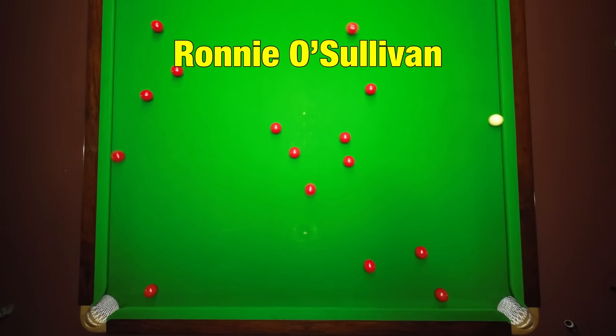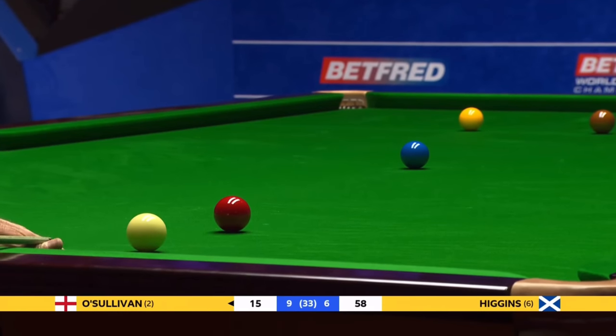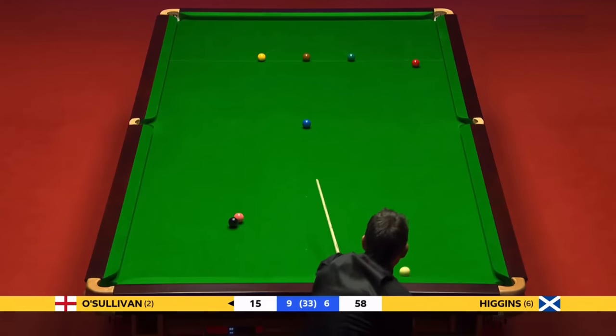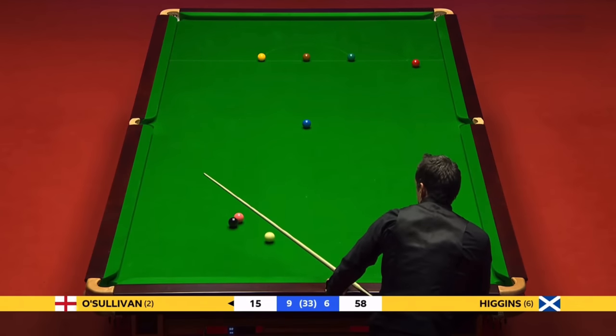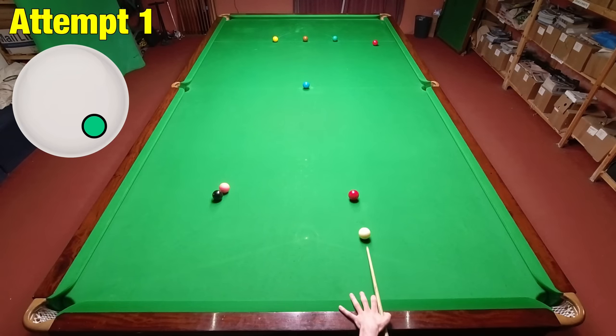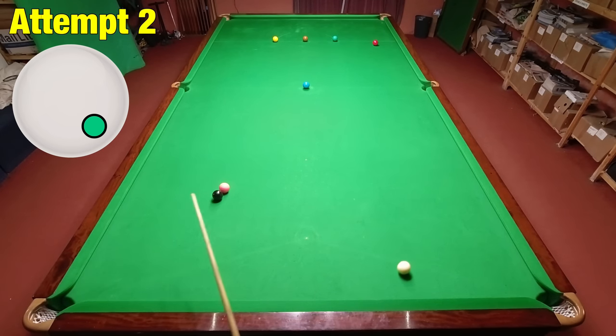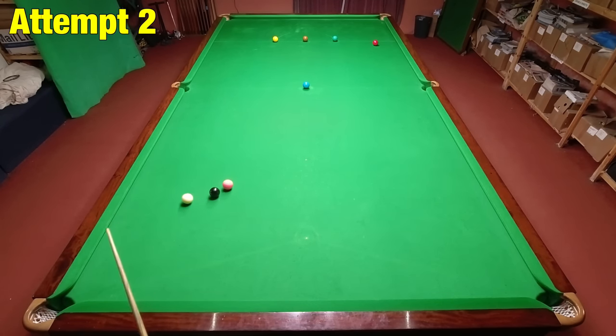Shot M. Another Ronnie O'Sullivan shot now, and this one allowed him to go on and win a crucial frame. Ronnie spins the cue ball around two cushions here and he isn't intending to get the cannon on the black, but the black still goes after this and he manages to pot it, get the clearance and win the frame on a respot. I was just looking to get the cue ball in position but on my second attempt I actually managed to get the cannon as well, which I wasn't expecting — so it was fairly good in the end.